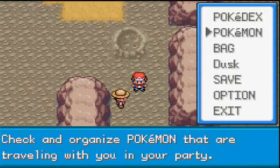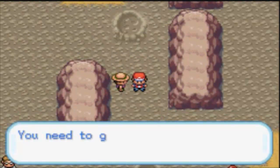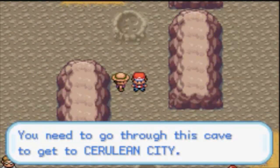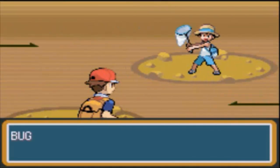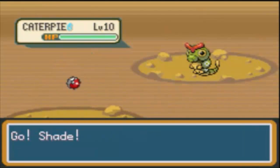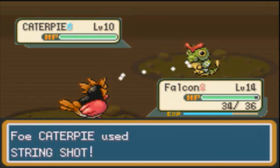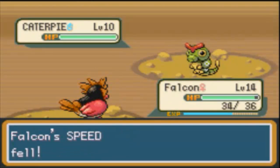Let's fight this guy after I switch. You need to go through this cave to get to Cerulean City — really, I never knew that. So apparently this guy's a genius. He's gonna send out his level 10 Caterpie. I'm just gonna keep going back and forth — kind of boring and very repetitive with my little battle strategy here.